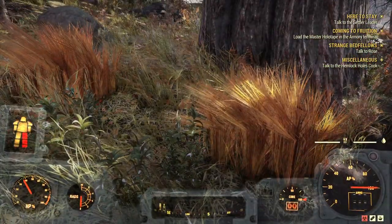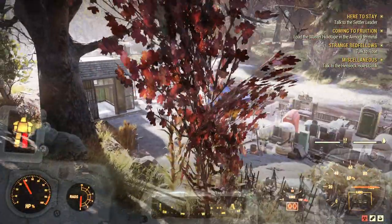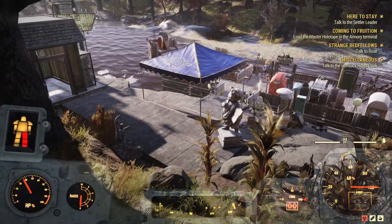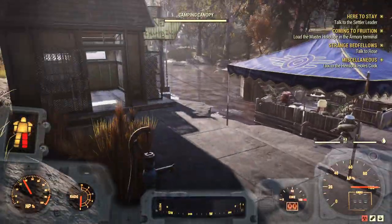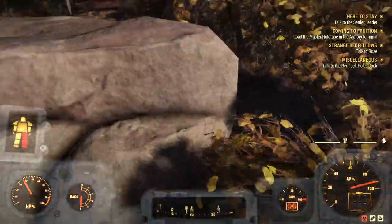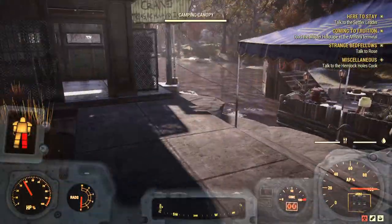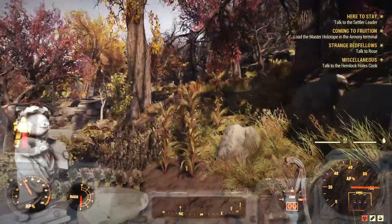Hi guys, welcome back to another base tour video on Fallout 76. This is the second base tour I've done — this is actually my own base that I made yesterday, up to about half one in the morning doing it. I've done all this base myself apart from the fusion generator, which I didn't have a blueprint for. I have got the blueprint since then though, so I could have waited, but it's only one thing. I haven't put power in here yet because I don't really know what to put in here — I might wait until I've unlocked a few more things.